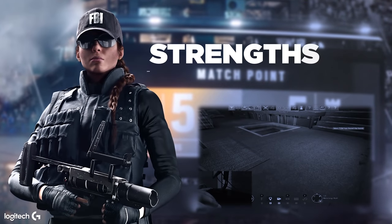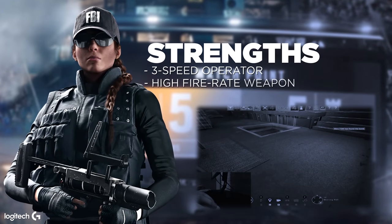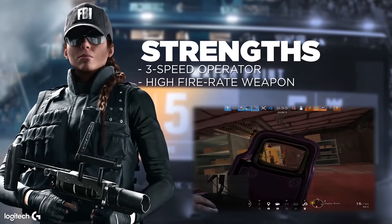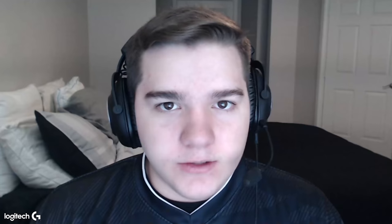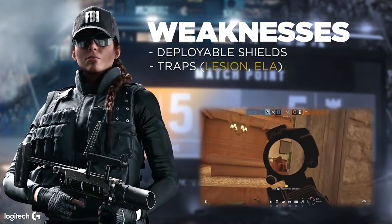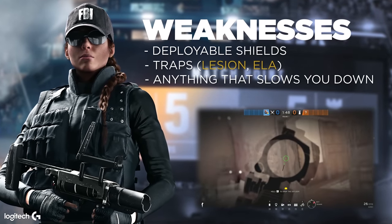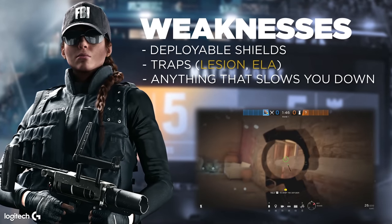What makes Ash really good is she's a three-speed and she has a very high fire rate gun, so you can clear quickly behind drones and win gunfights with a really powerful weapon. Some of Ash's weaknesses are deployable shields — if you don't have the utility to clear them it's very hard to get past — along with traps like Legion mines and Ella's, which slow you down because Ash's main strength is being fast.